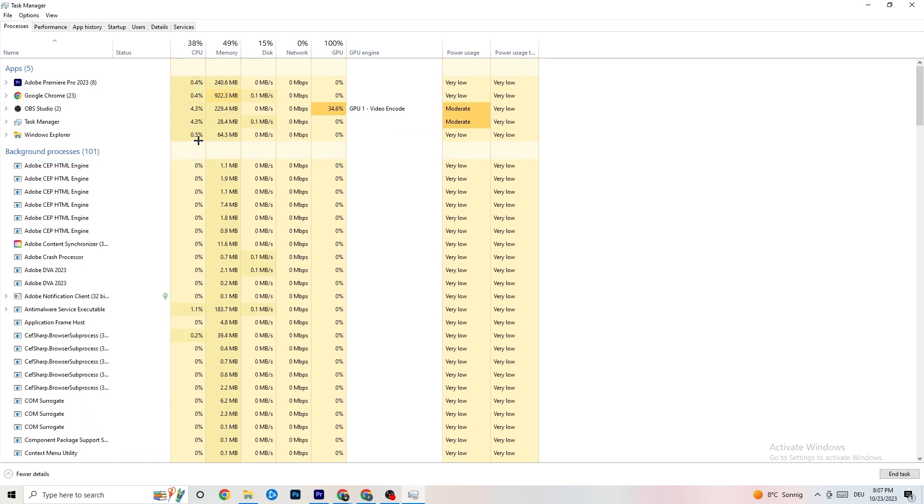Repeat that for every single program with too much CPU usage — you'll see them highlighted in dark yellow or red. Also, once your game is running it will appear here as an app, and you can right-click it to manage its priority.